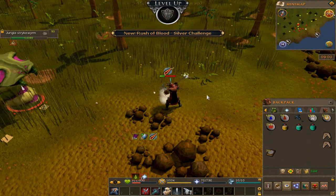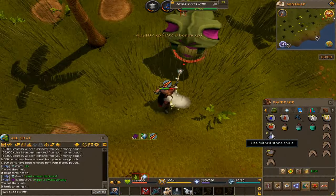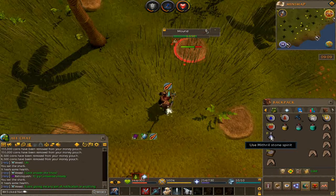90 Slayer — unlock Dark Beast. Actually quite a bit of stuff unlocked with 90. Hey, we got some Stone Spirits — those are definitely useful. I wonder how I get a bulk amount; if anybody knows, let me know in the comments.